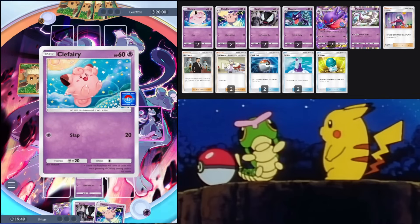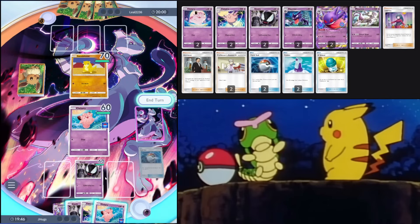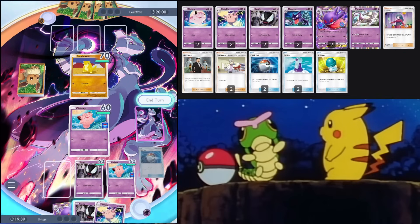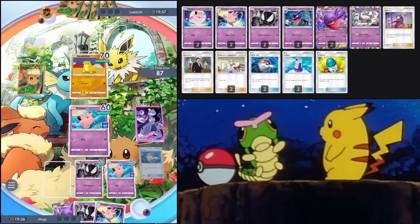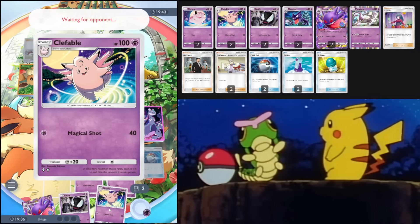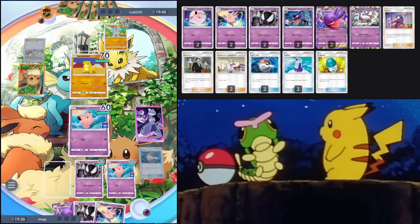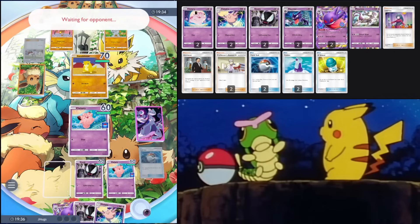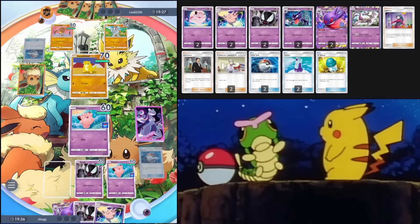Poké Ball — we get Mewtwo and Clefairy. Let's put down this other Clefairy and keep a slot open in case we draw Mewtwo. We'll start doing 40 damage next turn with the Clefable, which is nice. One benefit to going first — at least we can evolve first. Opponent has a Machop and Hitmonlee, so this should be a favorable matchup.